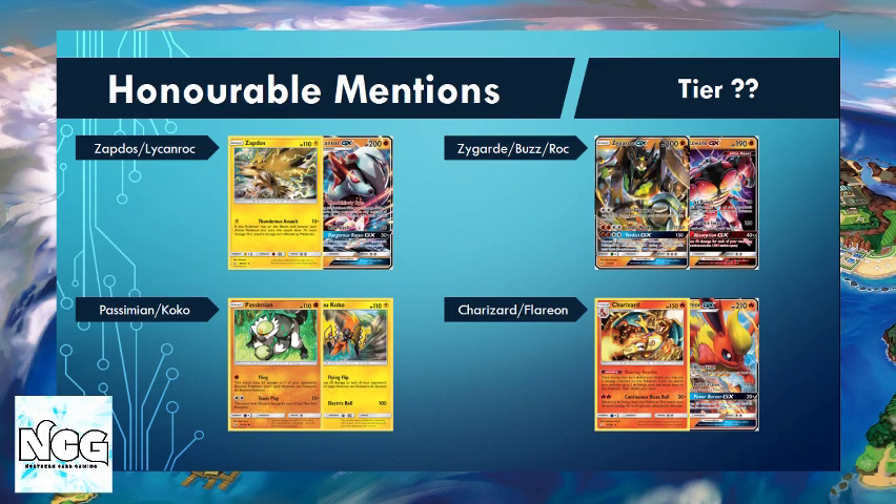The next one is Passimian Comfey. Being able to hit fighting weakness right now is so strong. The fighting type Passimian that can build up its damage with the Team Play attack is really good in the format right now. Single prize attackers with lots of non-GX focus trade well with other single prize attack decks. Comfey helps a lot, and a lot of decks can't deal with spread right now — they don't play the healing options like they used to — so we can push on with Flying Flip and sweep up with Passimian later on.